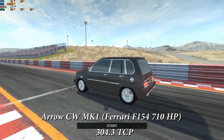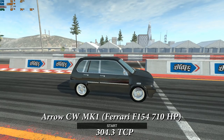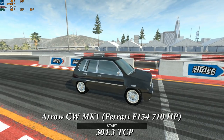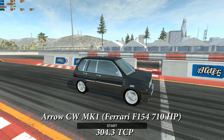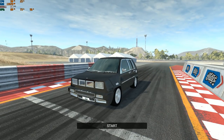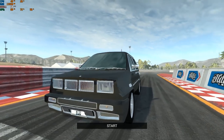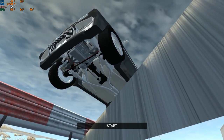The next vehicle is the Arrow CW Mark One — it looks very boring and simple, like a 1980s hatchback. But this thing packs a punch with a Ferrari F154CB engine producing 710 horsepower and scoring 304.3 total category points. The design is very simple and boxy — very 1980s hatchback — with a rear and front differential, meaning this thing should fly.